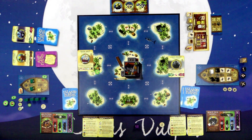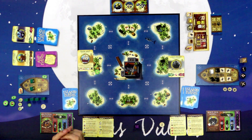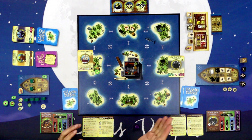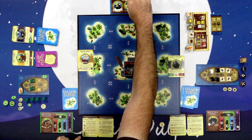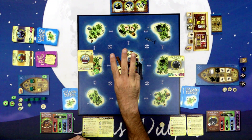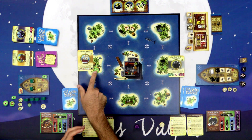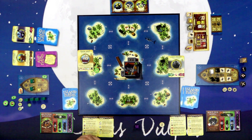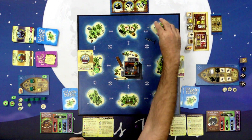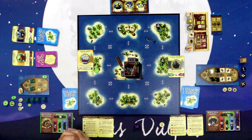You collect things for the third victory point condition: burying treasure. You can bury treasure on an island as long as you control it by having more Mutley Crouples there. Every buried treasure requires converting three bones into treasure — bones from your boat or already existing on the island. The final victory condition is controlling islands: for every two islands you control, you get one victory point. Kirsty currently controls three islands with her Mutley Crouples.